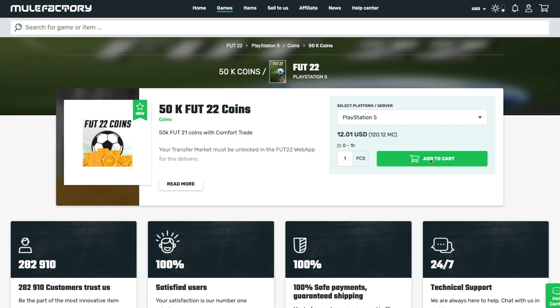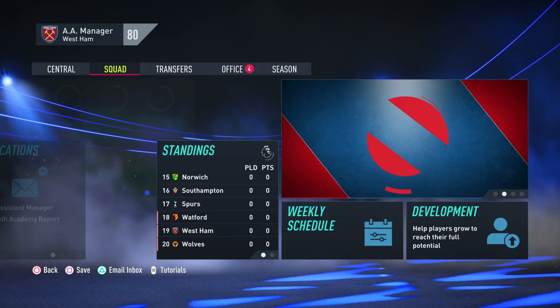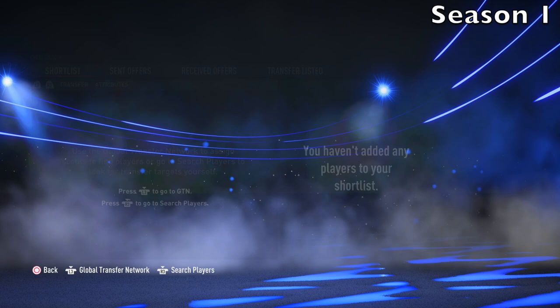Today's video is sponsored by Mule Factory. If you want to get some FIFA coins, check out Mule Factory — the link will be in the description. If you use my code VAPEXFOOT, you also get 5% off.